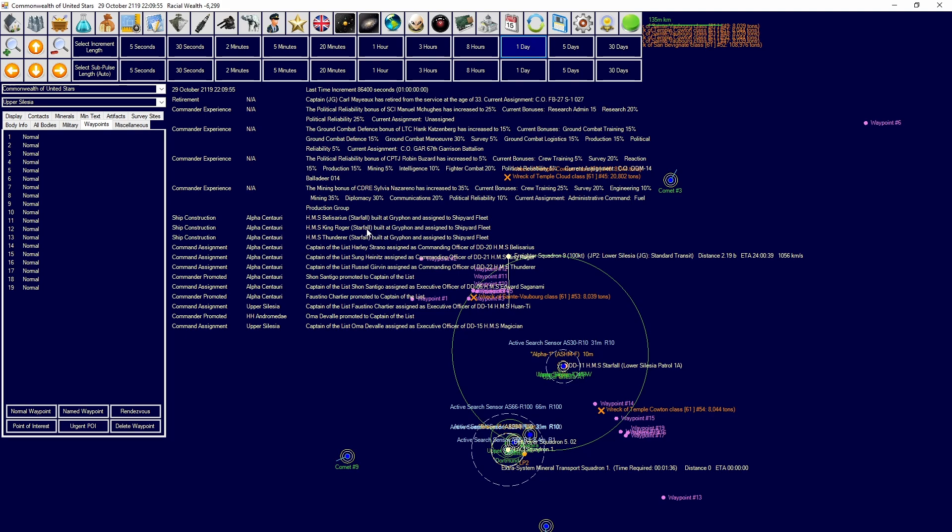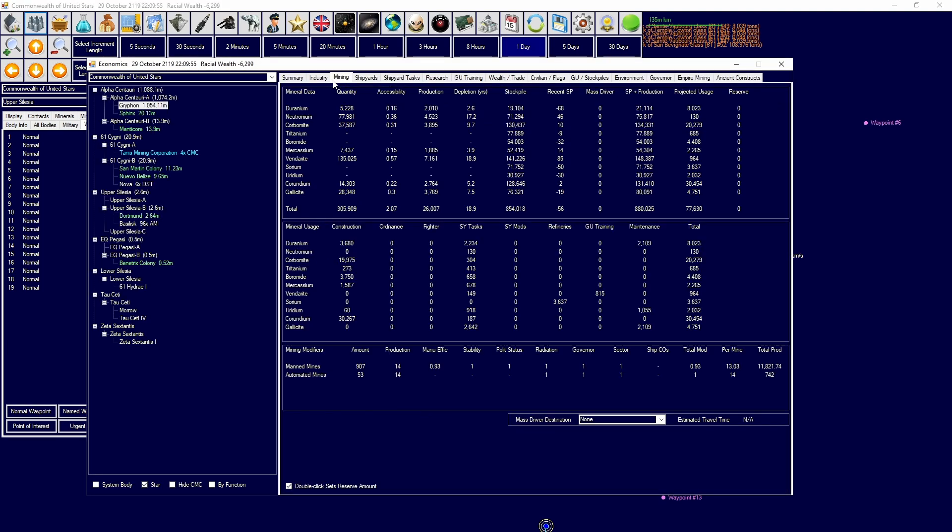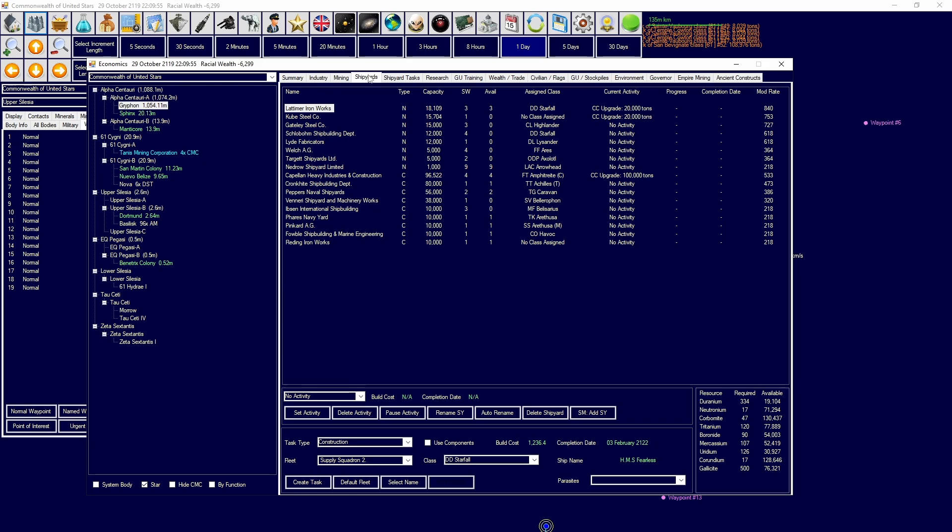Production of the Belisarius, King Roger, and Thunder class has completed. We're going to slow down on ship production because we are in a rough situation in terms of mining and getting the duranium we need.